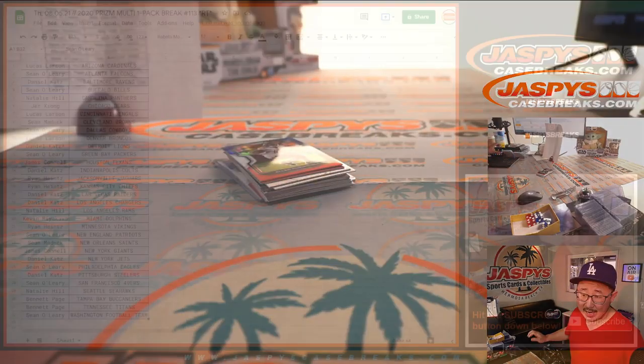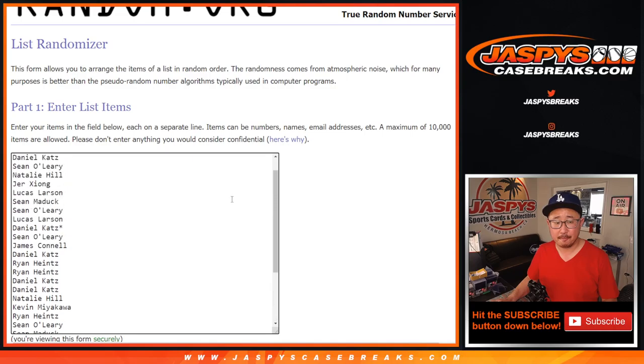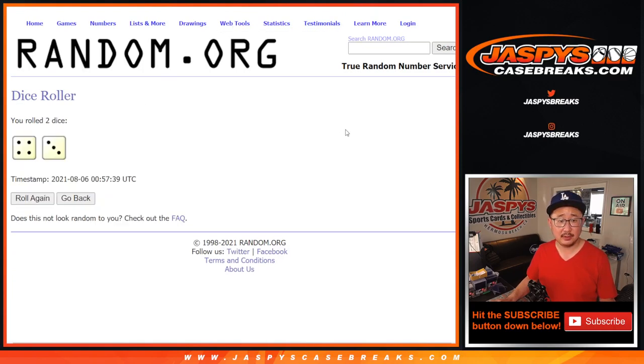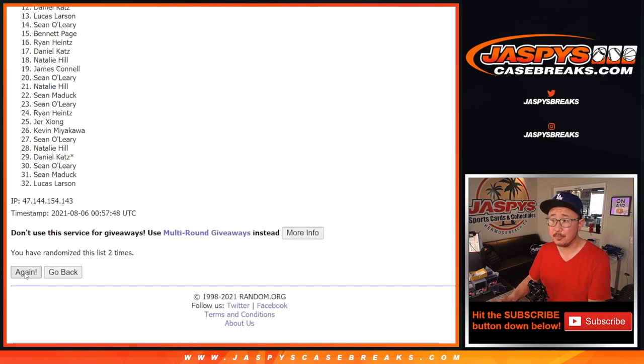Now let's flip back to this list here, let's grab everyone's names. There's some new dice, there's a fresh list, and let's randomize that list. Four and a three — lucky seven times. Top five after seven, good luck. One, two, three, four, five, six, and seven the final time.